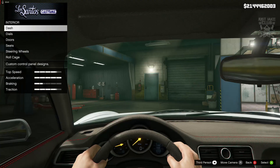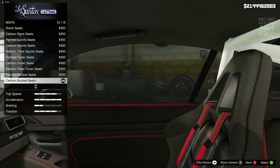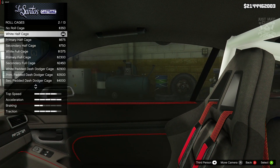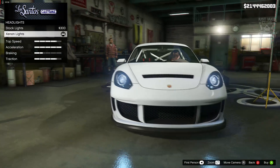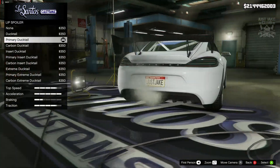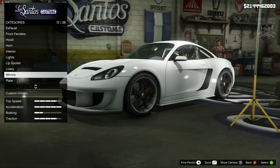Then we moved on to the interior — we only changed two options, which were the seats. I got the carbon bucket seats, and for the roll cage I purchased the white half cage. Then we moved on to the lights: I went to the headlights and purchased the Xeon headlights. For the lip spoiler I purchased the primary duct tail. Then for the mirrors I purchased the primary mirrors.